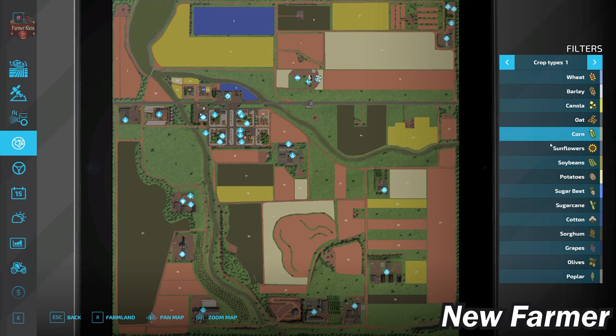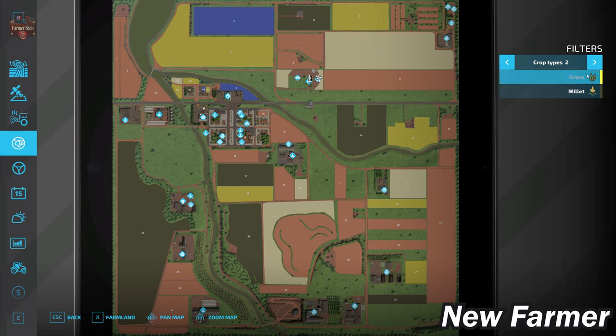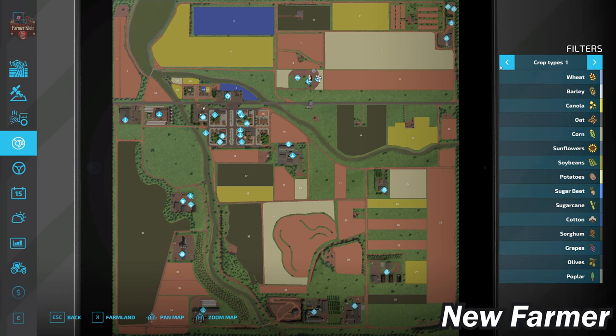We do have all the standard crops available to us on this map. In addition, we also have Millet added as a custom crop. We don't have Platinum or Premium Expansion enabled here, so we can be reasonably assured that the heaps are going to be exactly as the map author intended. If you load this map with additional fill types and the ground heaps are not the same, it is a result of having those mods active when you first loaded the map.